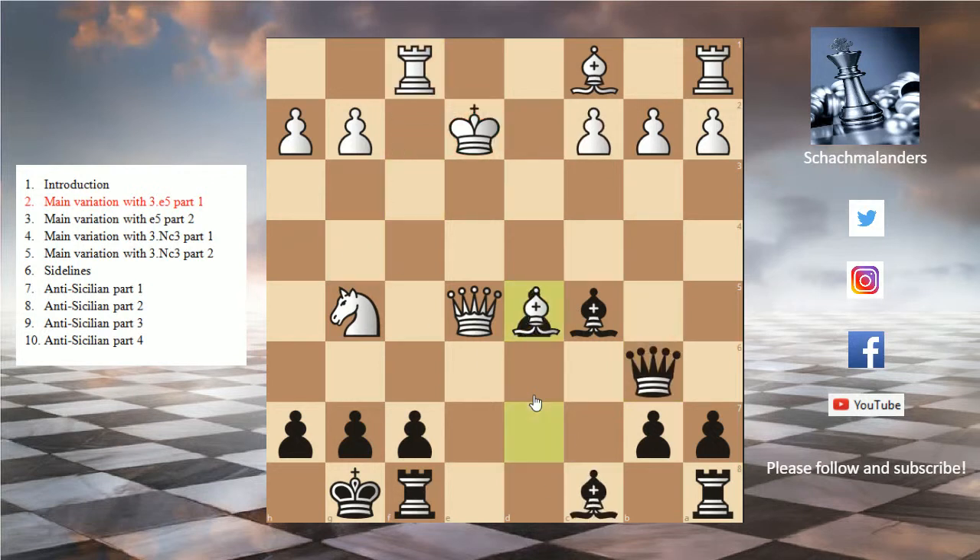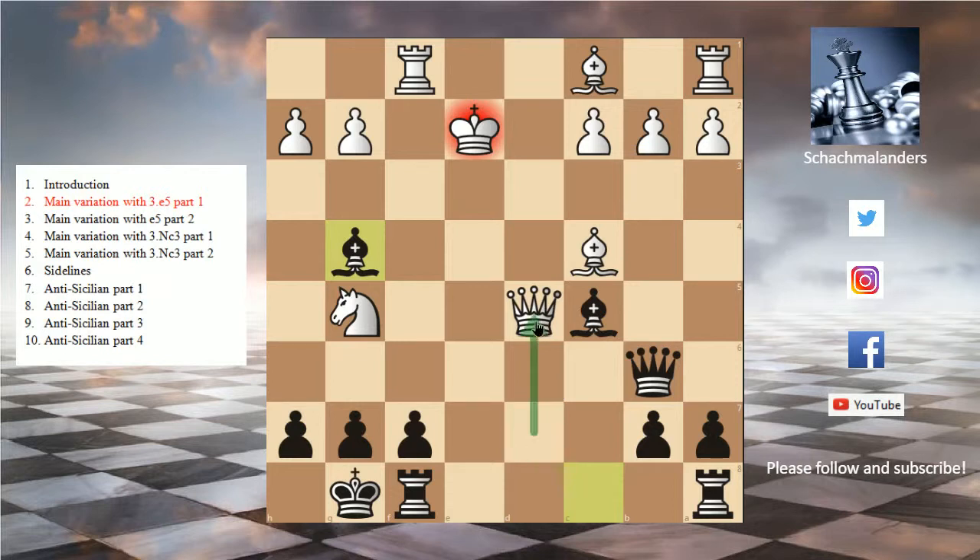So yeah, bishop d5 is really complicated — you need to know some lines here, but all lines are at least equal for black. Let's look at queen takes d5. Now we again play bishop g4 check — that was the idea behind d5. Now white has only one good move: blocking the check with the rook. We play rook a8, taking the queen.